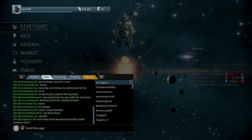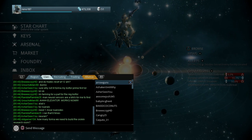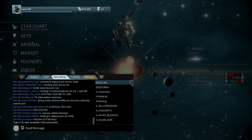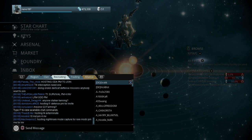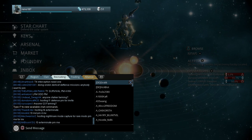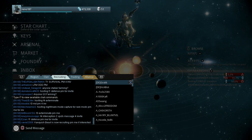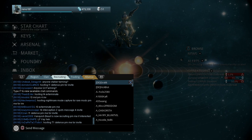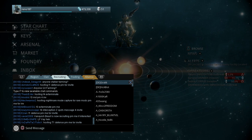Turn on the global chat, confirm it, and it'll appear at the bottom of the screen. Hit the Options button on the controller and then move over to the Recruiting tab. The Recruiting tab shows people chatting in real time, mostly asking for players to join their game because they want to play with people just like you do, running certain missions.